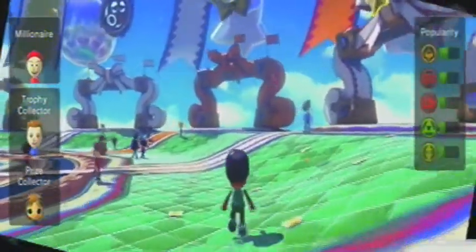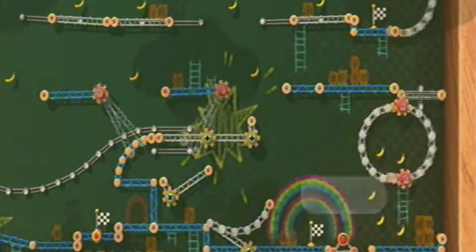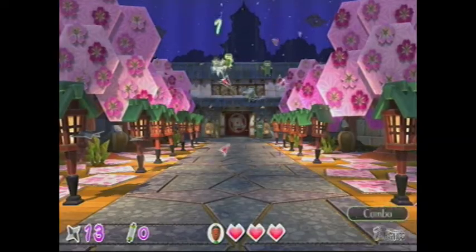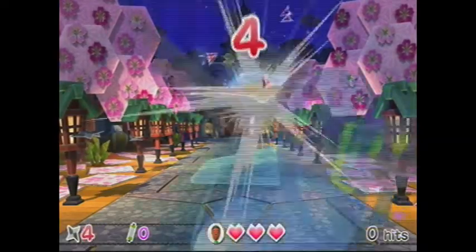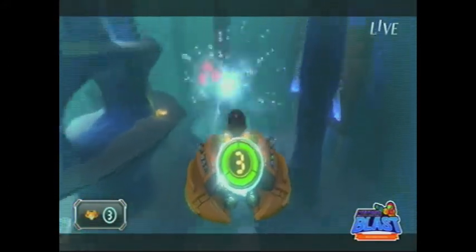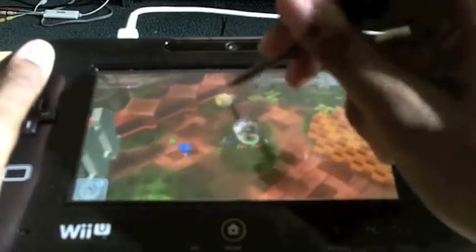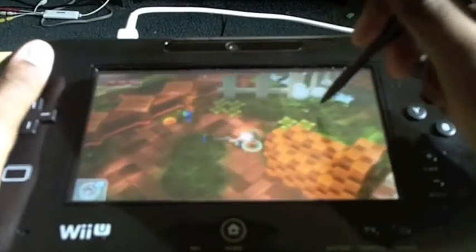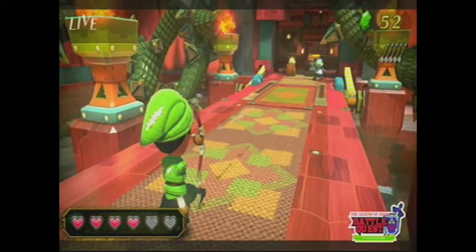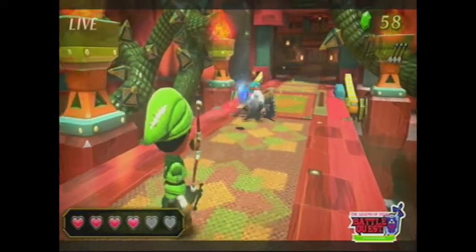The Wii U gamepad also puts an interesting spin on the controls of Nintendo Land. Tilting your gamepad in Donkey Kong Crash Course can make your character move. A single swipe on your gamepad can make a ninja star launch in a heartbeat in Ninja Castle. Even your Wii U gamepad can be used to control your point of view in Metroid Blast. Some games on Nintendo Land, and even on other titles, will allow you to play the full game on the gamepad itself. The controls are not only good, but actually take advantage of the gamepad's mechanics. I give it 7.5 points.